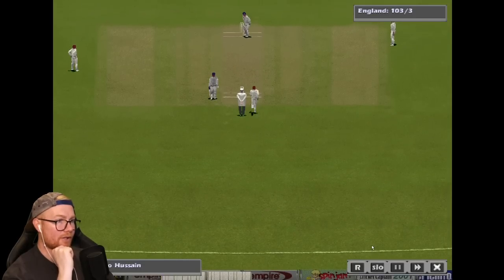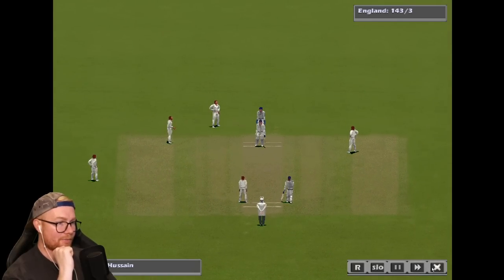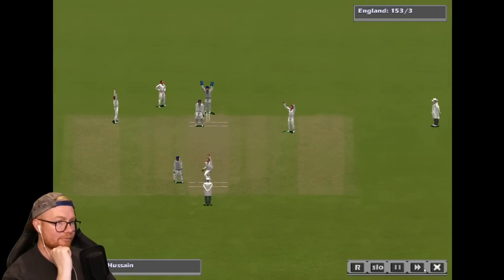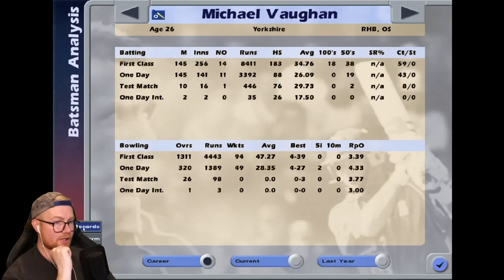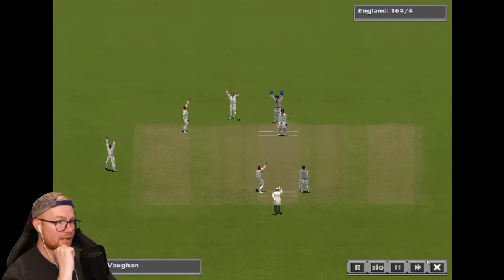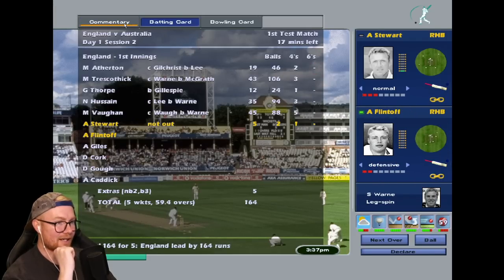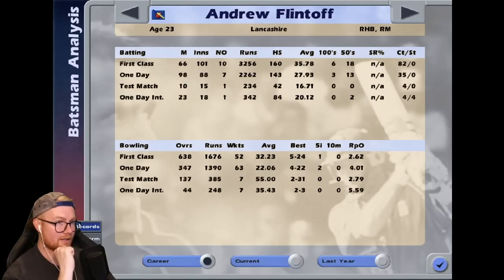We're on 100 for three off 40 overs. McGrath going around the wicket — almost got a wicket there. Really wish they'd bring back the player photos — that would be pretty cool. Warne still has not taken a wicket in 11 overs. That's out — Warne gets his first wicket, Hussain goes for 35. Vaughan out there on 39 — I think his high score is 76. Warne taking a couple of wickets: 45 and 35. Everyone's getting starts, they're just not continuing.